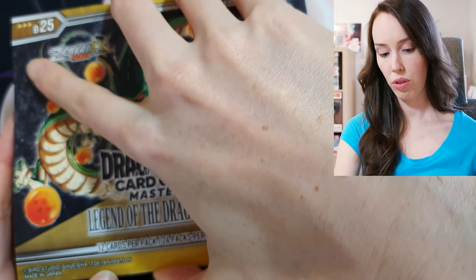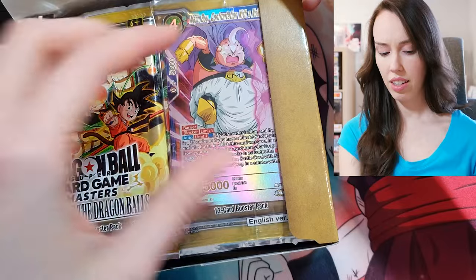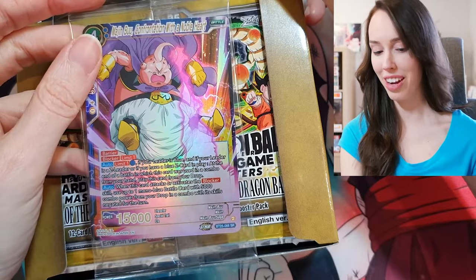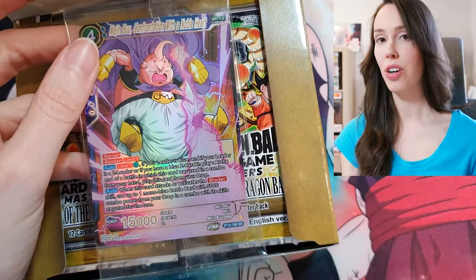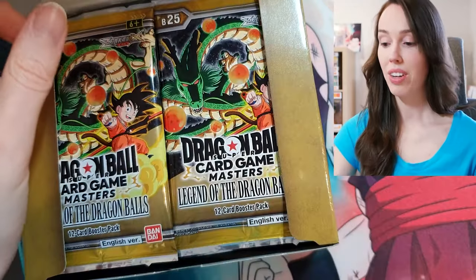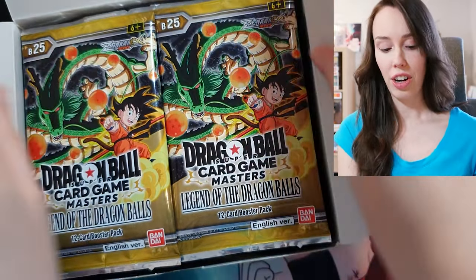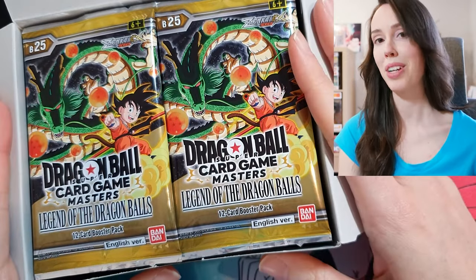Moment of truth — what kind of box topper are we getting today? I think that's an SR box topper, and I'm pretty sure I have this one already — I even got this as a box topper in one of the other boxes. Well, as we've learned from history, SR box toppers are actually a really good sign because I have only managed to pull SCRs from boxes that have SR box toppers.